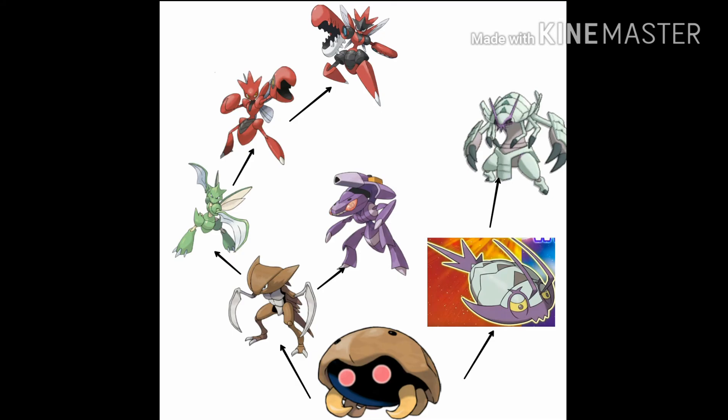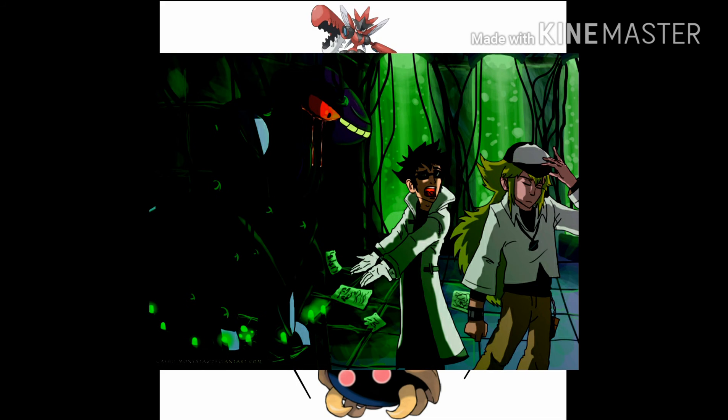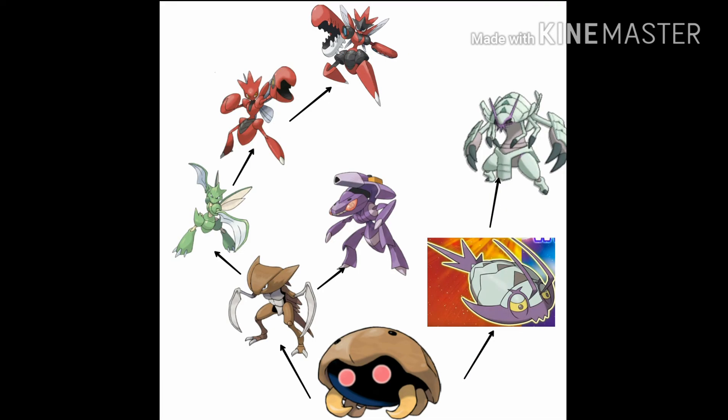Quick recap: some Kabuto moved to land and became Kabutops, some stayed in the ocean and became Wimpod. The ones on land moved more inland and eventually became Scyther. In modern times, Team Plasma brought back Kabutops and changed it to make Genesect. And humans were able to make Scyther stronger with trade evolution into Scizor and then Mega Evolution.